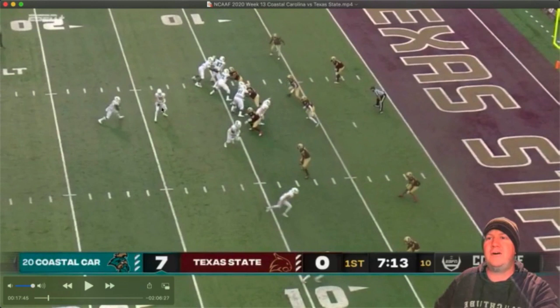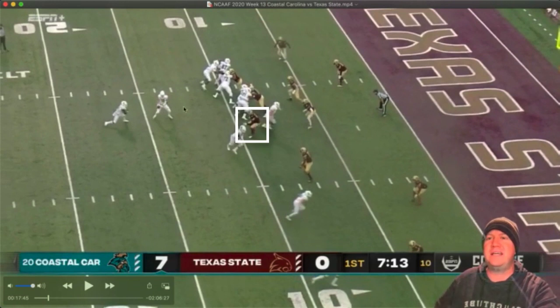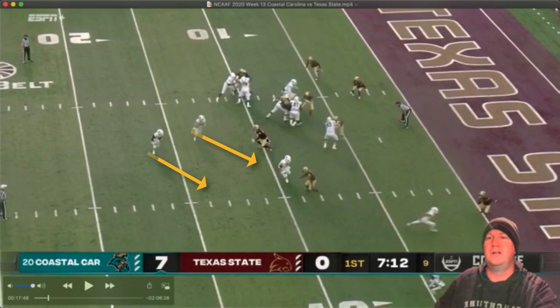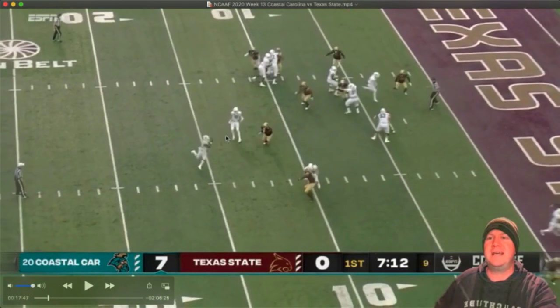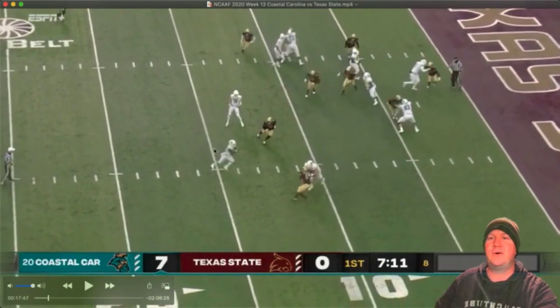So it looks like right now he's either going to give it and the running back is going to run inside based on his reaction, or he's going to pull it and carry it outside. Unfortunately for this defender, he dives down inside to take away that dive by the running back, and the quarterback all of a sudden starts attacking outside. Now the defender is at a disadvantage — he's no longer able to extend the play. He has to take the quarterback right now. There's no way he can feather it out. The quarterback attacks downhill, forcing the defender to take him, then makes the pitch.